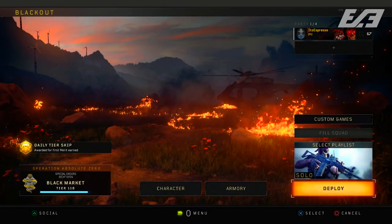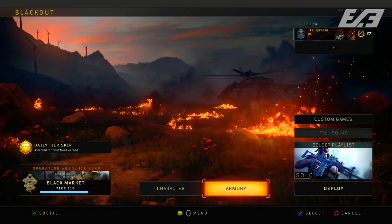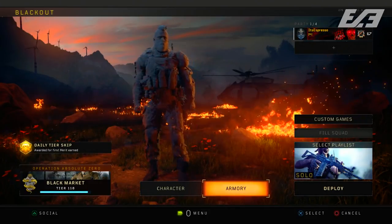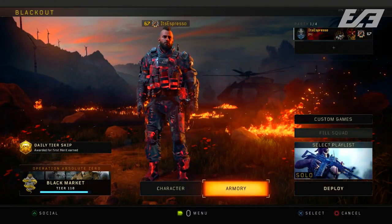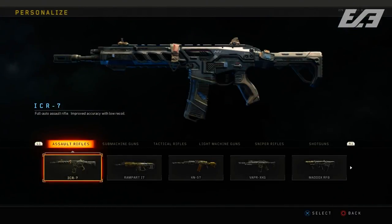Starting with the big content addition: camos within Blackout. These are available whenever you enter Blackout — upon entering the main Blackout menu you'll see a new tab next to your character selection called Armory, where you can see every single weapon available within Blackout.